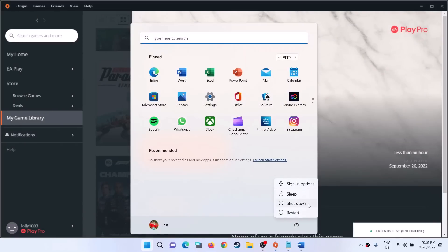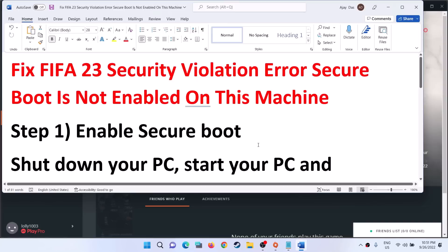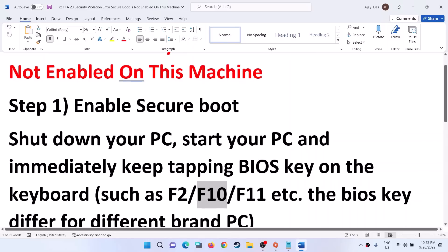For this, first shut down your computer. After you shut down your computer, you have to go to the system BIOS. Start your computer and immediately keep tapping the BIOS key. On a Dell computer, as soon as you turn on the power button and start the computer,